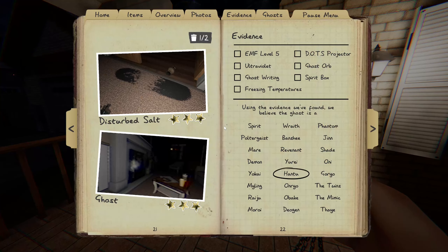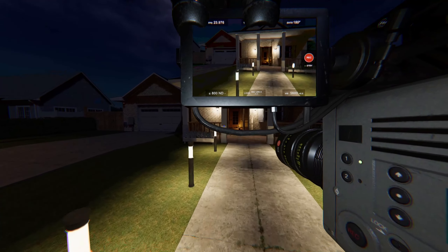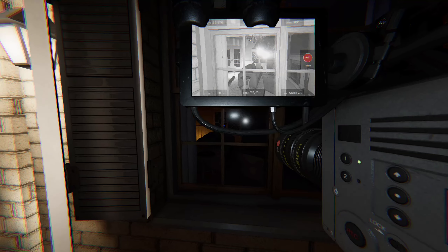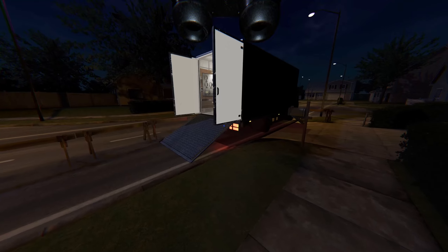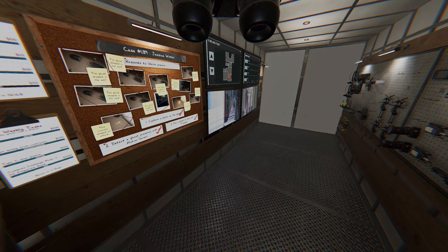We're right at the edge of the smudge timer — it could have hunted right then, but we got the ghost photo — hell yeah! We don't need the photo cam anymore. It seems like it's been a Hantu the entire time but I want to peek in with the video cam and look for ghost orbs just to confirm. Definitely ghost orbs — I'm going to call this a Hantu. We got all the objectives completed, only needed to trash one photo.